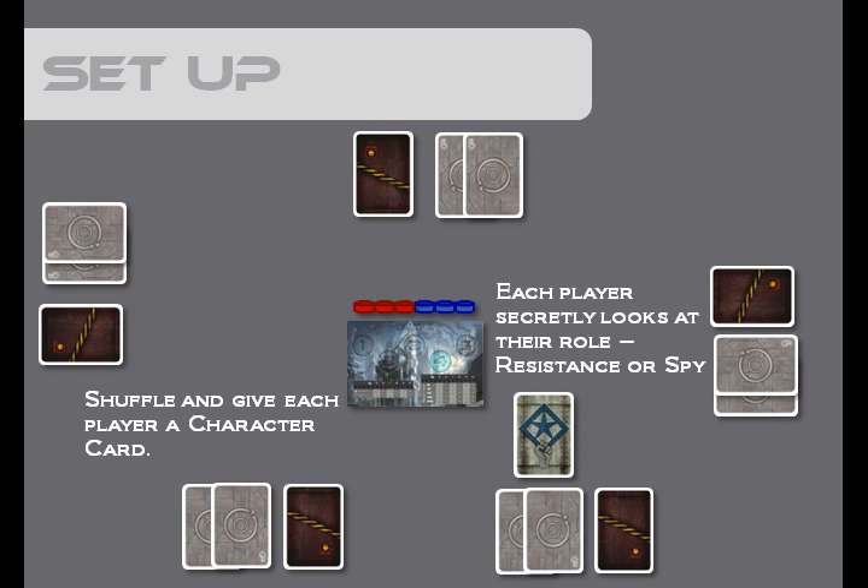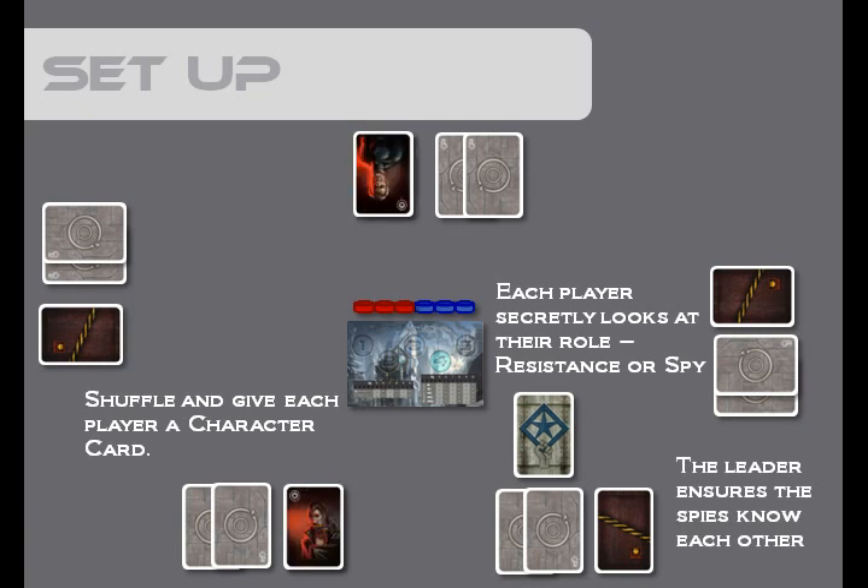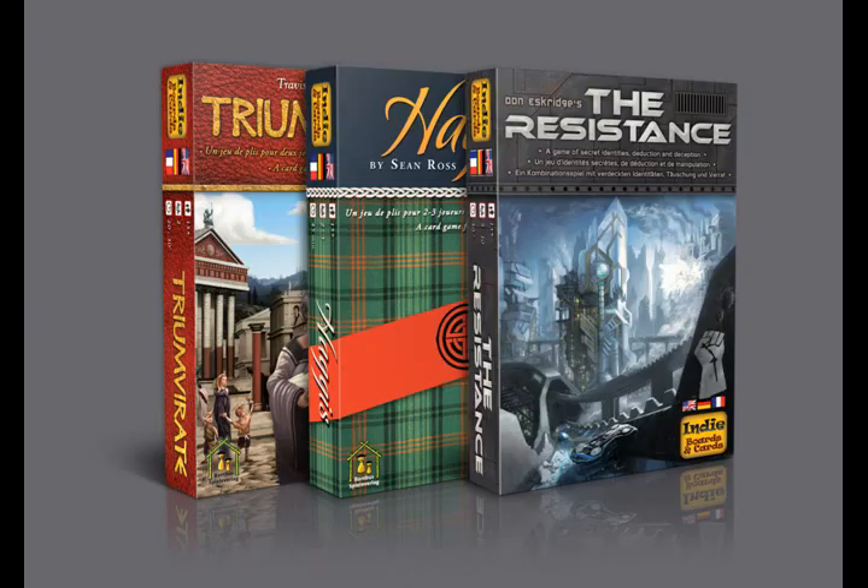Now the leader ensures the spies know each other. This is done by having the leader walk through the following script: All players close your eyes. Spies open your eyes — make sure you know who the other spies are. All players close your eyes. All players open your eyes. At this time, the spies will know each other, and the resistance will not know who the other resistance members are or who the spies are.